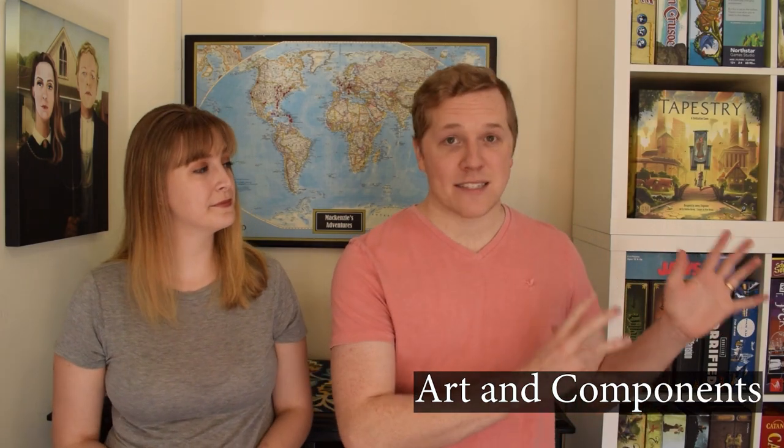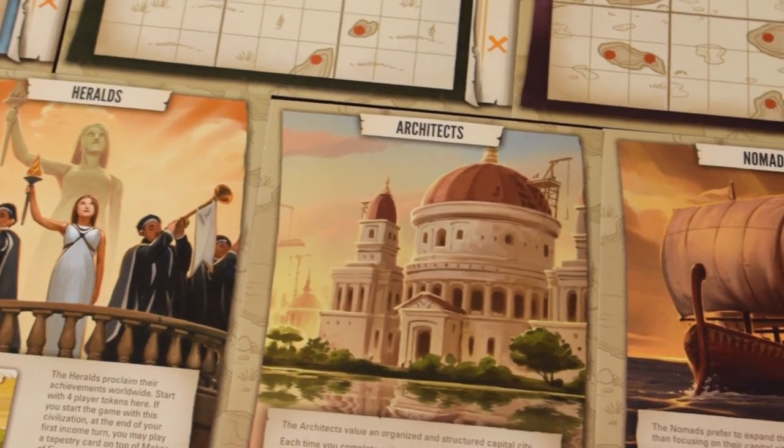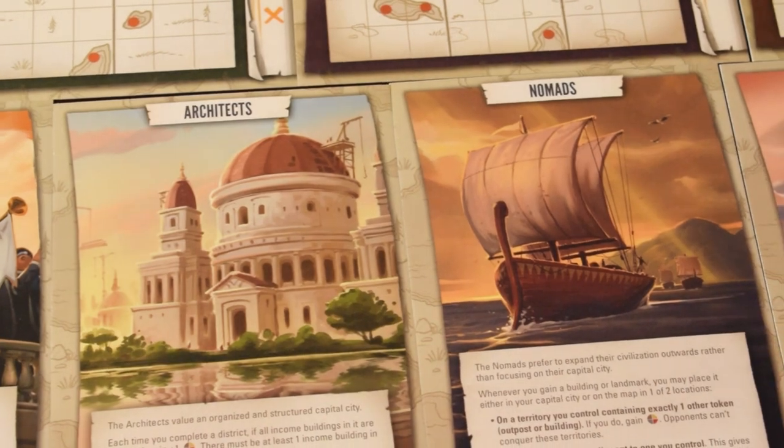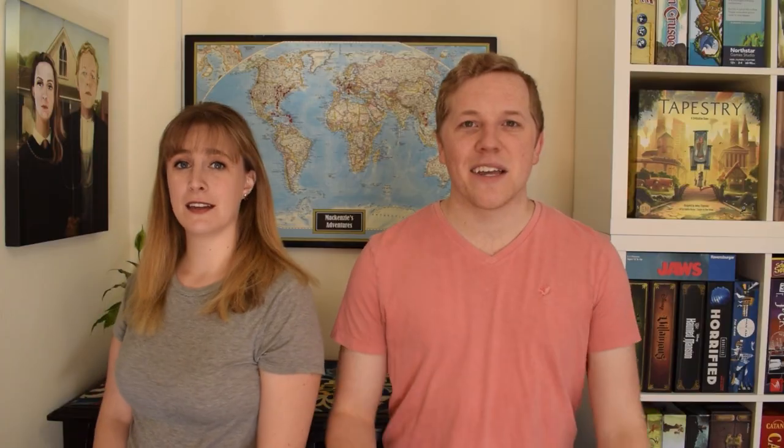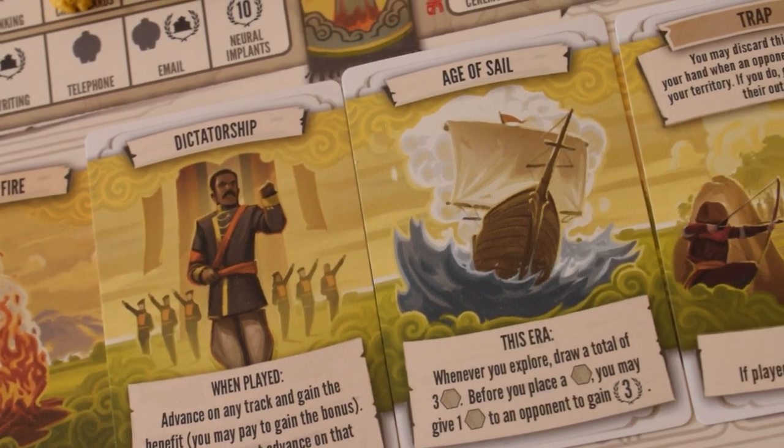The art for this game — the box, the cover, the civilizations, the cards — is by Andrew Bosley, one of our favorite artists. He also did Everdell, along with a bunch of other games on our shelves. The box really draws you in, and so do a lot of the civilization cards. It really helps set the scene. This game relies heavily on immersing you in who you are and what you're doing. Even the tapestry cards all have unique art, which really helps set that theme and tone.